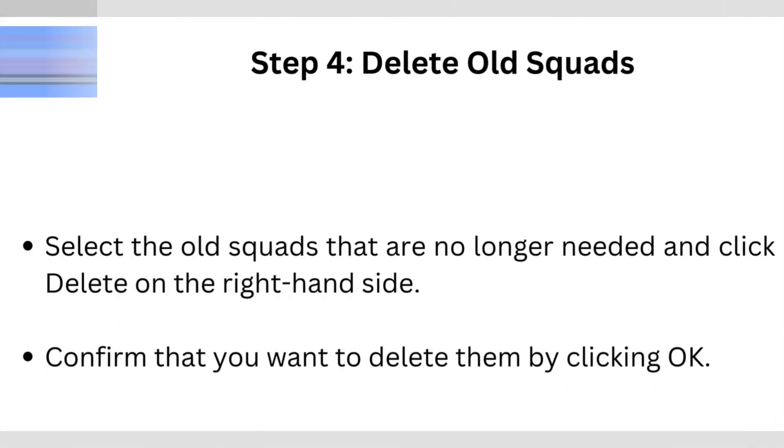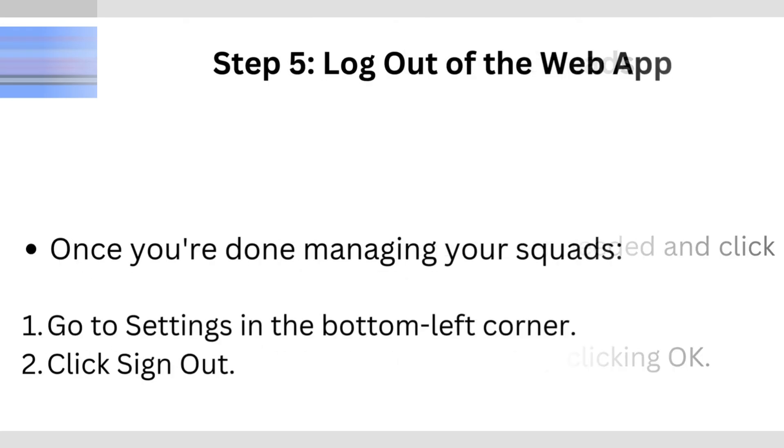Step 4: Delete old squads. Select the old squads that are no longer needed and click Delete on the right-hand side. Confirm that you want to delete them by clicking OK.